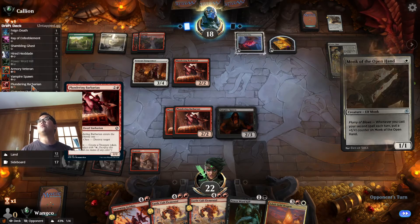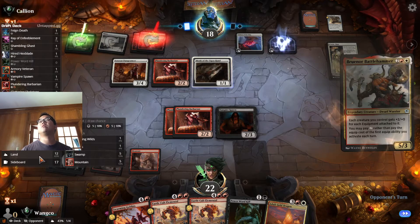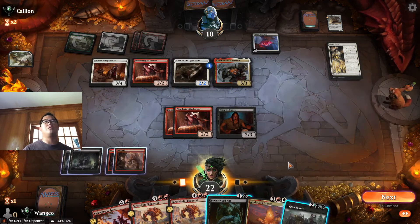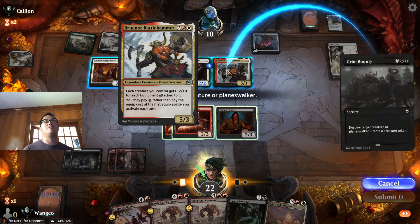We only have two of these, and two — one Plains, one Evolving Wilds. Oh, there's a 5/3. There's a Grim Bounty that makes a treasure or two. I think we kill this one — they didn't attack with these cards.